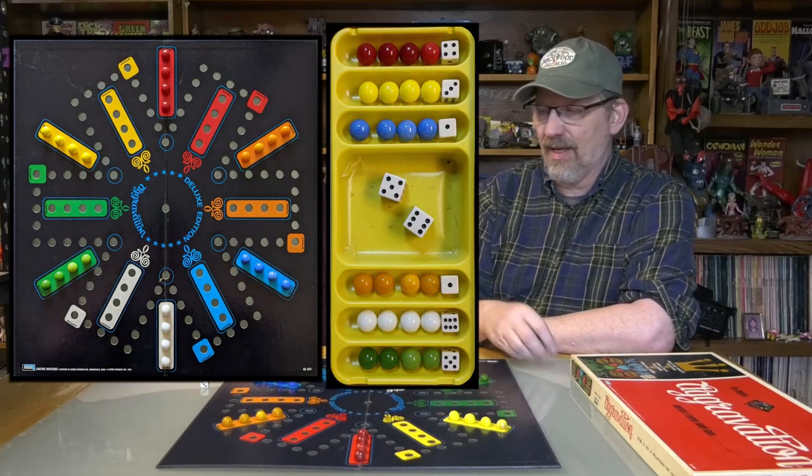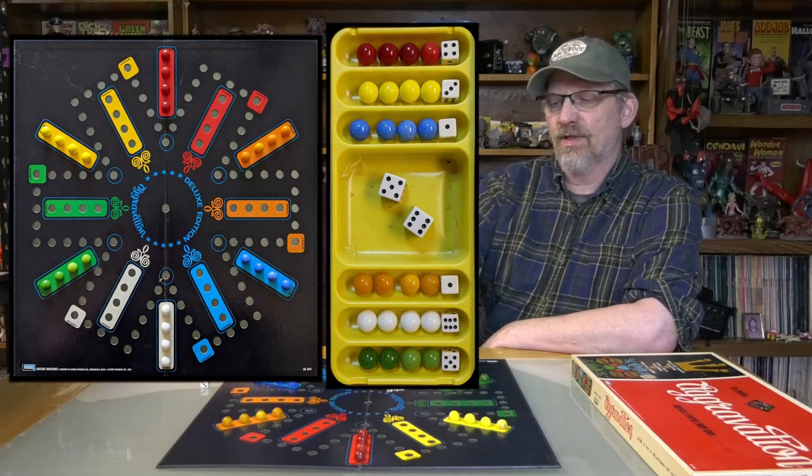The parts include the board and the marbles, and we each get our own individual dice for each color. To start out, you'll roll to see who goes first. Then you'll take a moment — similarly to Trouble — you want to roll a one or a six. A six means that you can roll again.